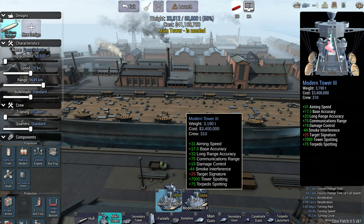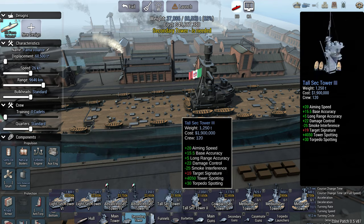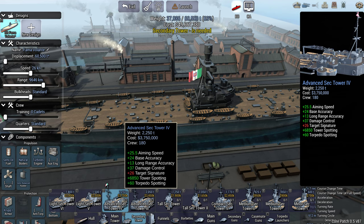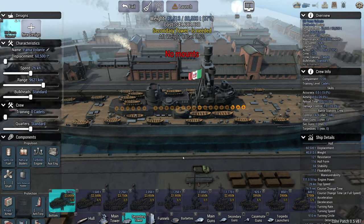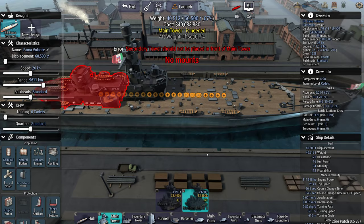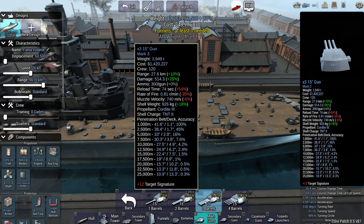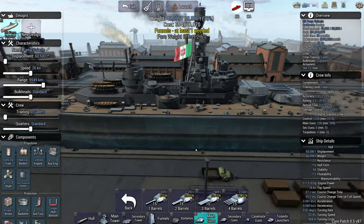We'll go with the Modern Tower and we'll get quite a lot of secondary options. This one's the best - 24 base accuracy, quite heavy though. I think I might go for the light. Although I have to use 15-inch guns, it didn't specify the setup, so I can go for a double quad which only gives me a very small 4-way top set.